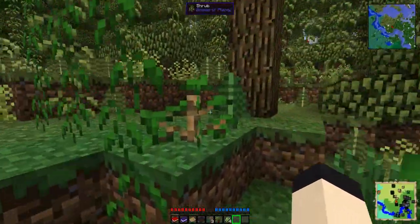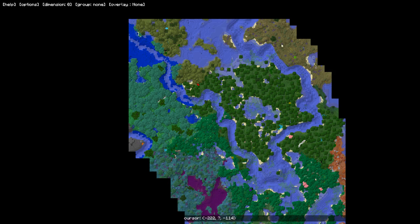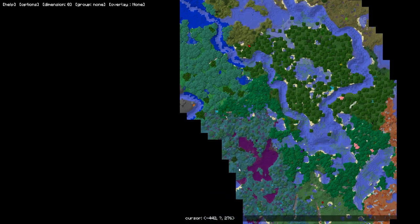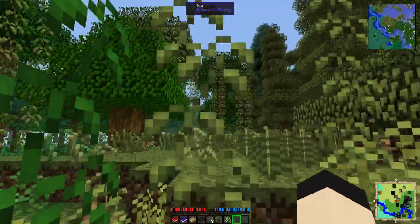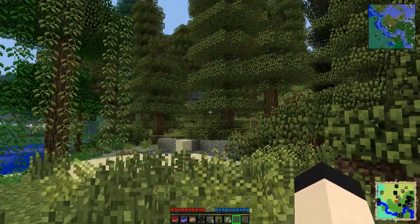I'm just wandering around trying to look for a decent biome to settle in. I'm not sure what that is. This is, I believe, a Mystic Grove biome... Volcano. Why is it not telling me the biome? This is a Lush Swamp.